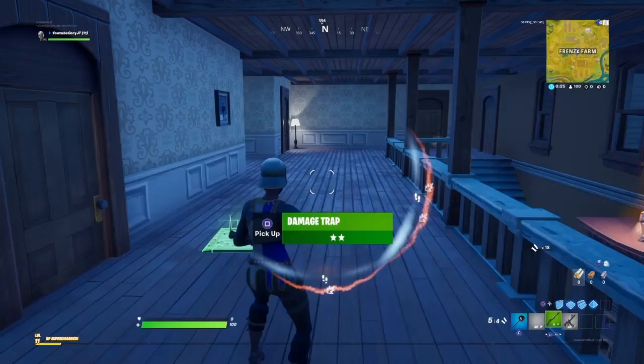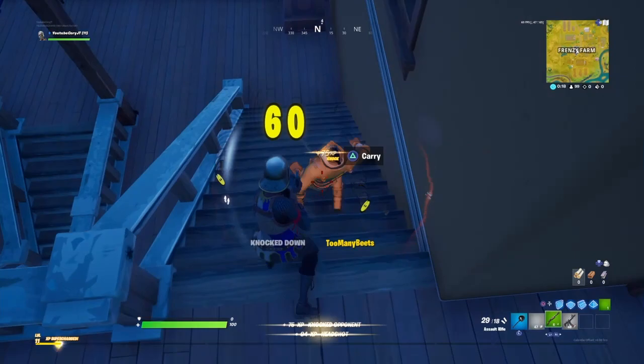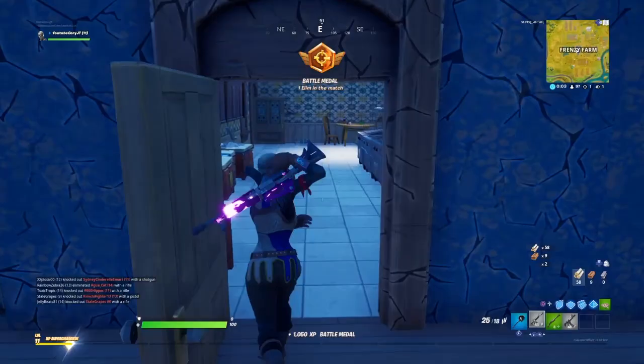I did briefly mention this in my video the other day where I went over all the new leaks and stuff, and this is one of the best new leaked skins we've got in a while — the new sort of agent-themed fish stick skin. Unfortunately this isn't a new variant for the fish stick skin, it is a complete new skin overall called the Contract Giller with two different customizable styles, and it is going to be coming out in the item shop but in a bit of a different way.